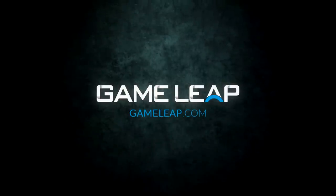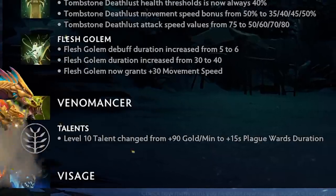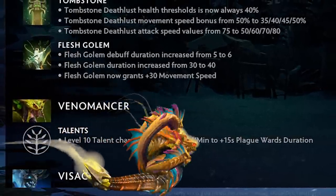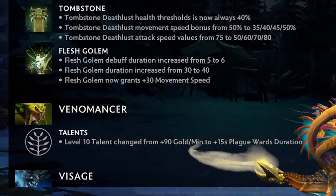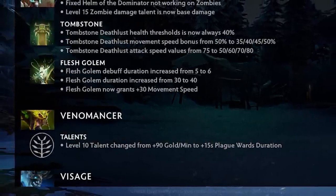No! Venno! My 90 GPM talent! Dude! I'm just pulling up on this patch like, why did they take away 90 GPM on Venno? Like they could take away all the other GPM talents but not my Venno jungle. I don't know man, I already don't like this patch.